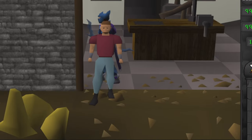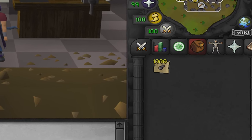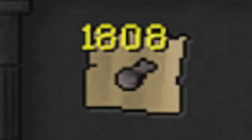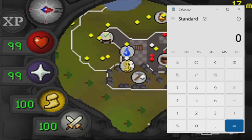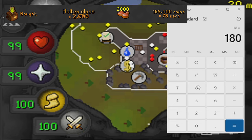Welcome to the final price check of making unpowered orbs. Here in my inventory is all of the orbs we managed to make over this one hour. We managed to make 1,808 unpowered orbs, which is not too bad. Let's bring the picture on screen so we can see how much we paid for the molten glass — we paid 78 coins each, and we used 1,808 of them.